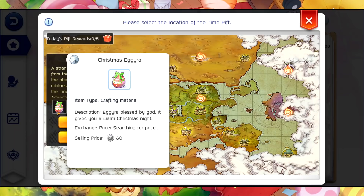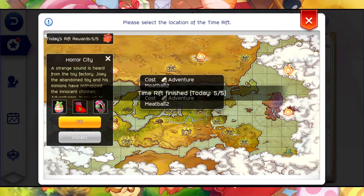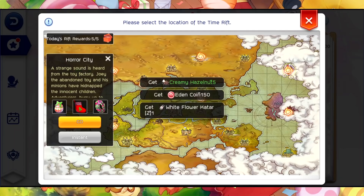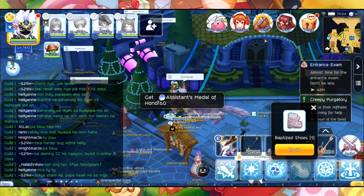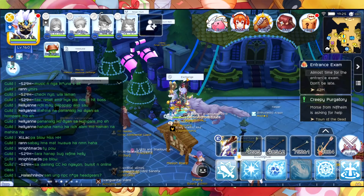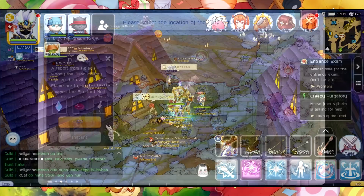Let's try to go to Horror City and try to get a Christmas Seguera. We got a Frozen Rose on that one — that's good. Unfortunately, we did not receive a Christmas Seguera, but that's okay. That is the new rift now, and you can also check it out in here.